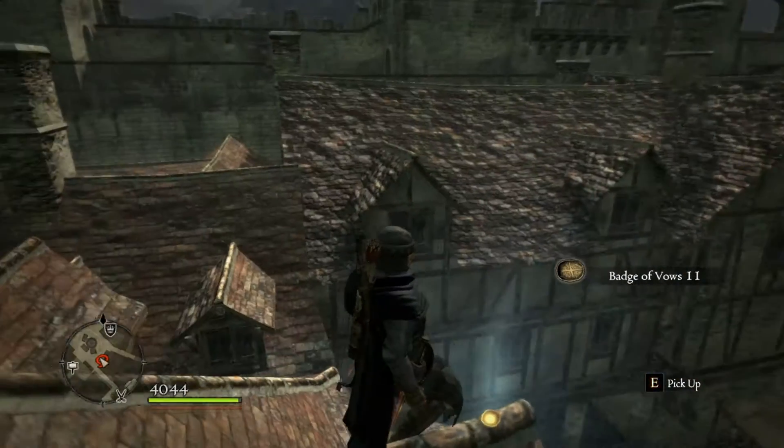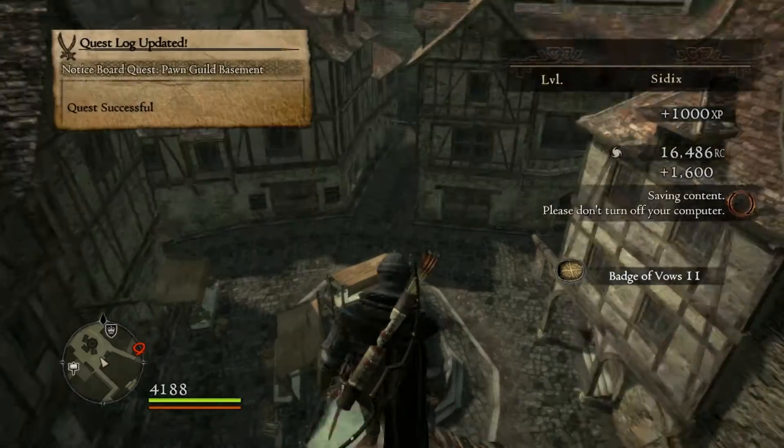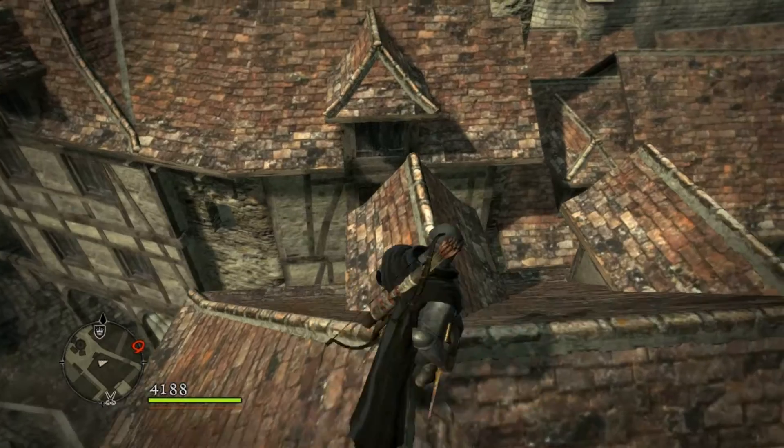Yep, here it is. Just as we collect it — the center of the city from here, it's quite beautiful. Badge of Vows number 12 is also easy peasy.